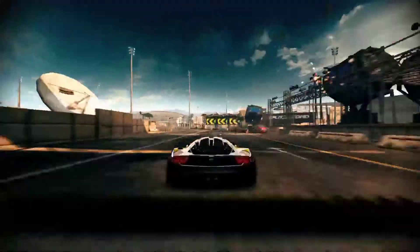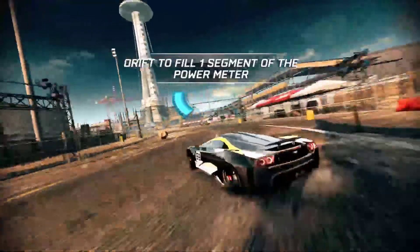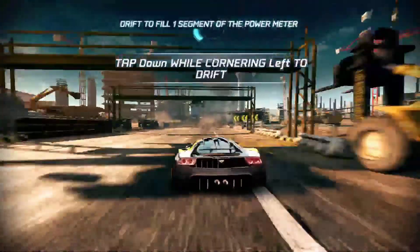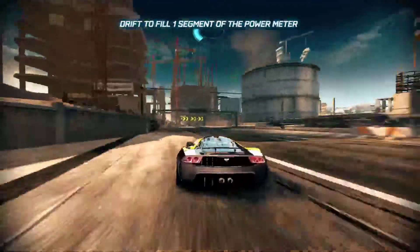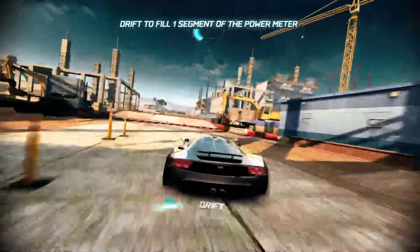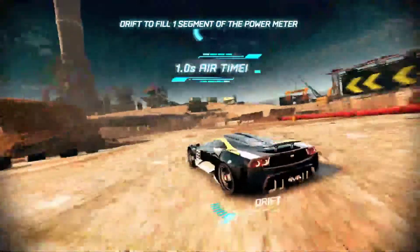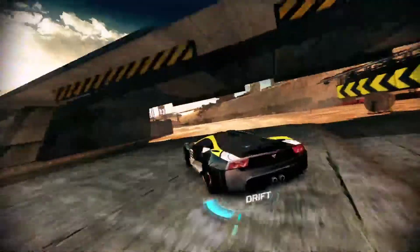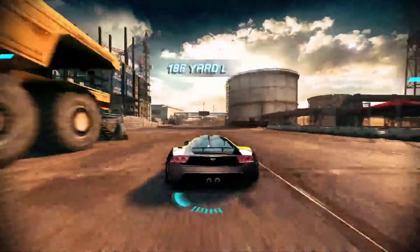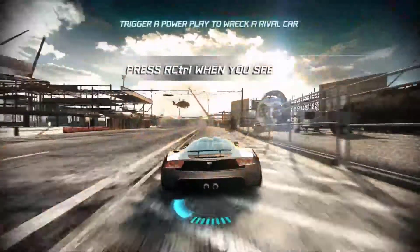Good job. Now you need to earn some power to set up the explosions. Drift around the track to put one of the segments in the middle. Great! We have enough power to trigger a power blast. Drive after the other test drivers and when you see a target over them, hit the power button to set off the blast.